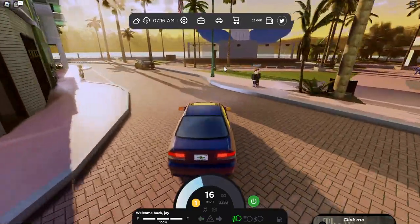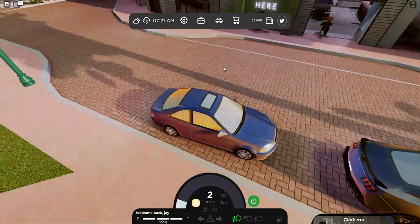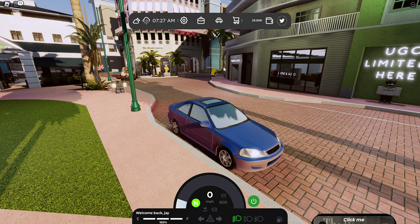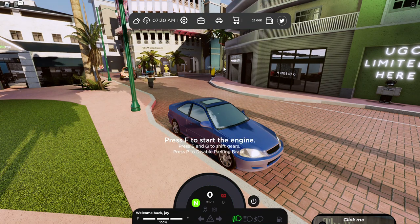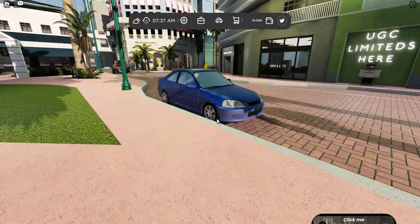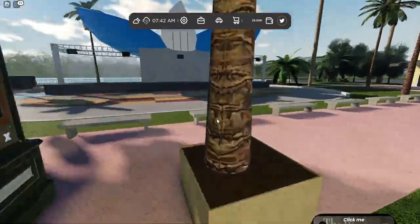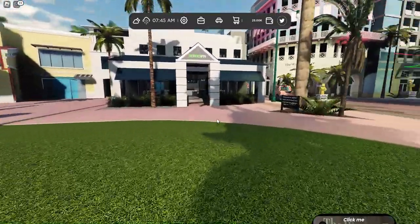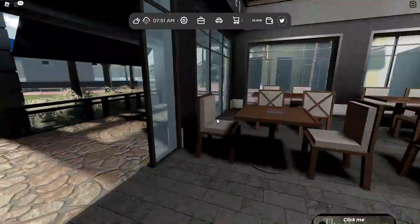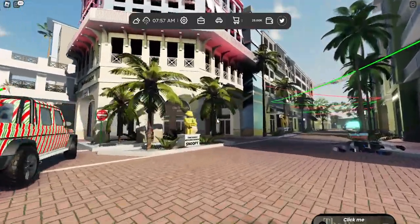Yes, there is parking over here — let's leave our car here. So that's our Civic guys, looks pretty good. This is the spawn area. There's a restaurant called Burger Fry — let's check it out. It's a pretty nice restaurant. Let's look at what else is there and just explore.